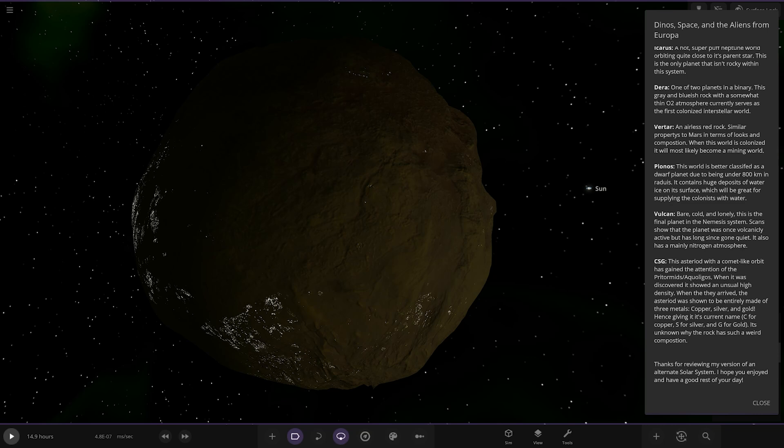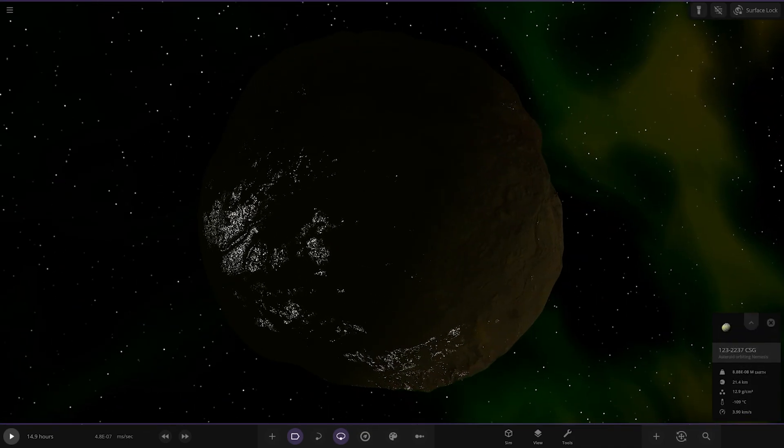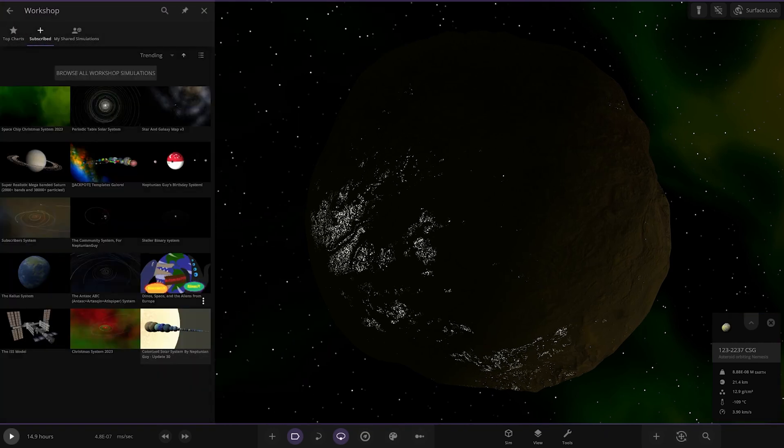Thanks for viewing my version of an alternative solar system — hope you enjoyed. So yeah, an alternate universe where the dinosaurs became intelligent, they stopped the asteroid, and they've reached out into the stars with a lot more progress than we've made in reality. They've already made it out to the red dwarf which is over a light year away — big up the dinosaurs, they made some good progress. Plus they found another species on Europa — even we haven't done that yet. I like the picture as well — that's the dinosaurs and the aliens from Europa. He's even made actual art so you can physically imagine what they look like. The squid-like species of Europa — very cool.